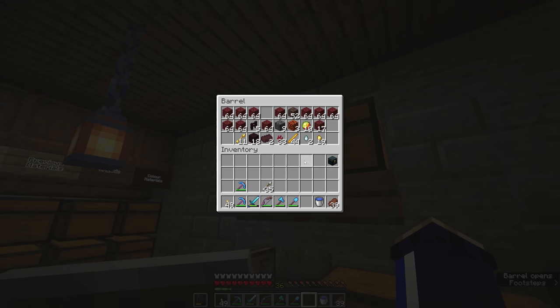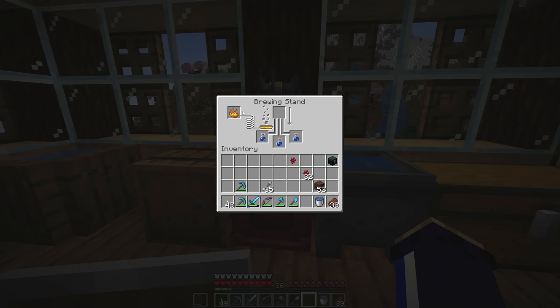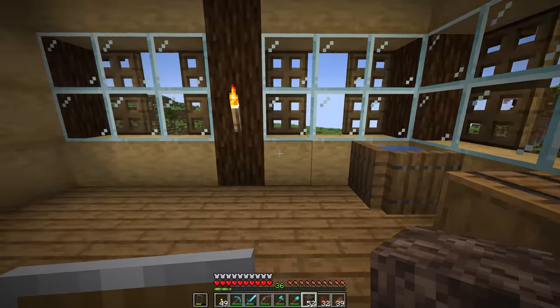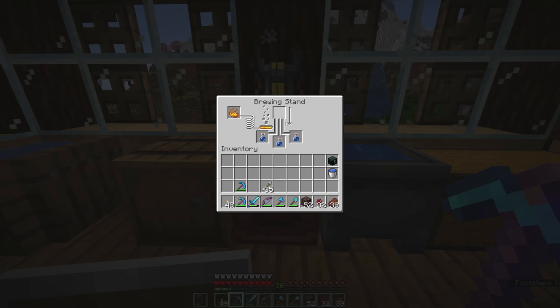We need to return to our nether supplies chest because the first stage of brewing almost all potions is to add some nether wart. We need to make sure we have blaze powder in the fuel slot so that the bar fills up with orange, indicating the brewing stand is fueled and ready to go. Then we pop a nether wart in, it starts to bubble, and eventually we end up with three awkward potions which have no effects, but are the base potion for all other potions — with the exception of potions of weakness.